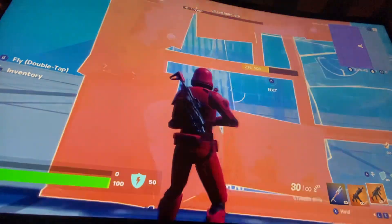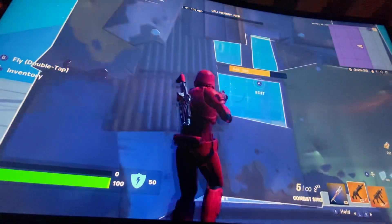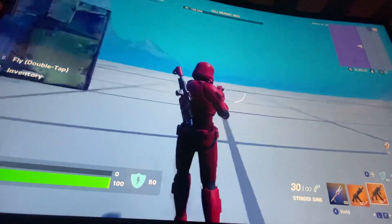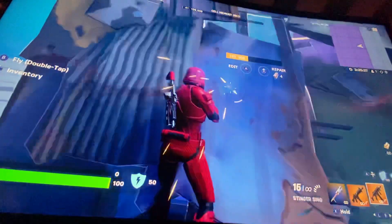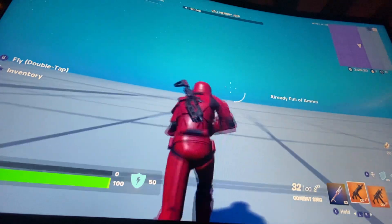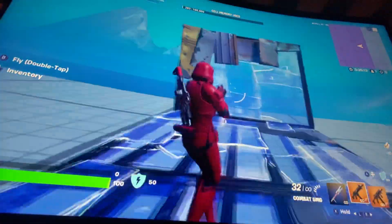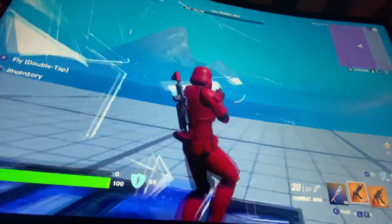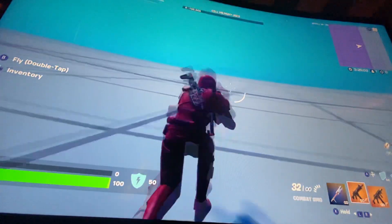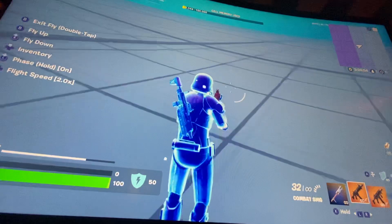Wait, hold on — it wasn't fully reloaded, let me redo it. While we're waiting, like and subscribe. Okay, three seconds for all three of those. So in a build fight, say we're pushing up and this guy is holding his wall — they would both get through at the same time, but the Stinger would do less damage, so the Combat is better.